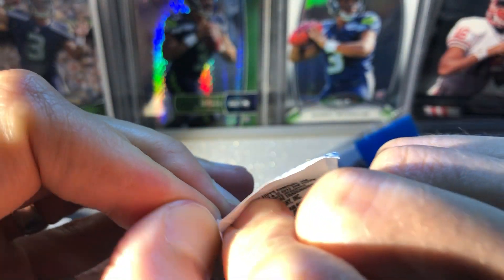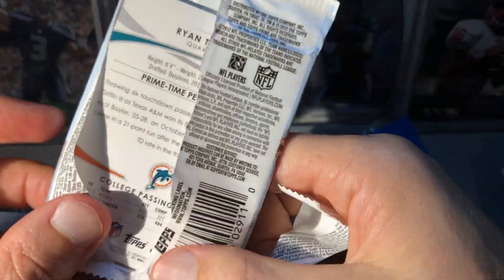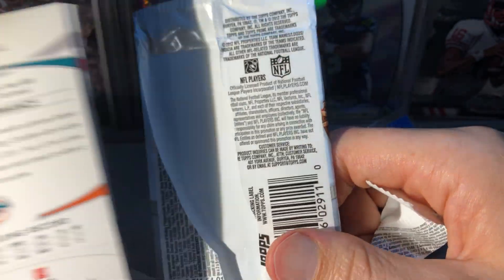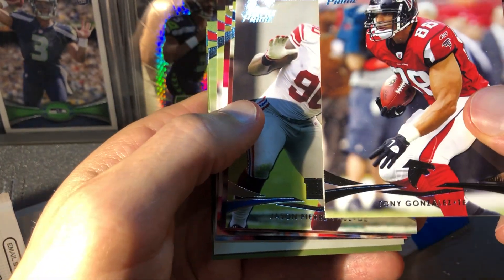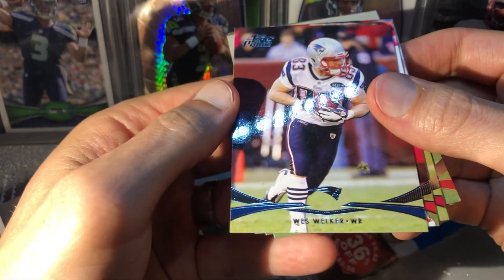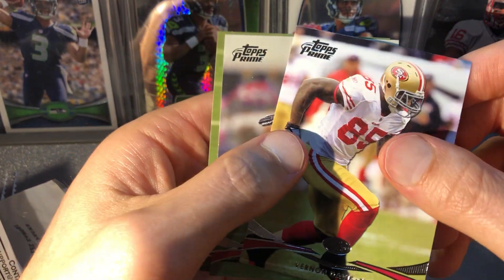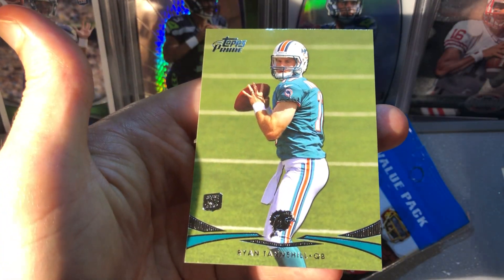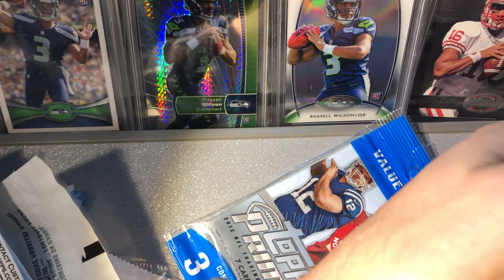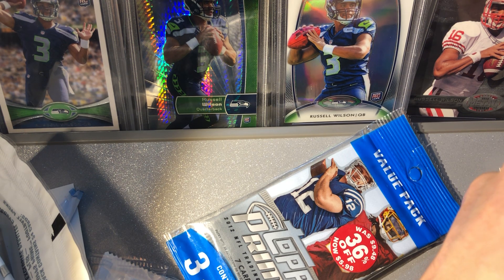Pack two out of the second rack pack. Ryan Tannehill — that's gonna be a good one. Alright, Tony Gonzalez, Jason Pierre-Paul, another Wes Welker so we got his base and his blue, Dwayne Bowe, Vernon Davis, another Doug Martin, and then a nice Ryan Tannehill rookie — I'll put him in a penny sleeve. Could be a nine or a ten.